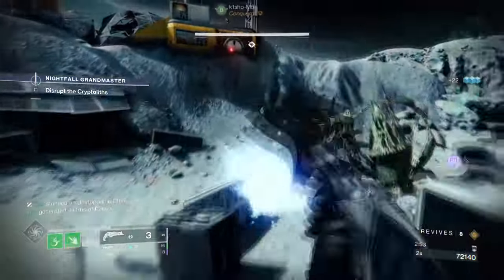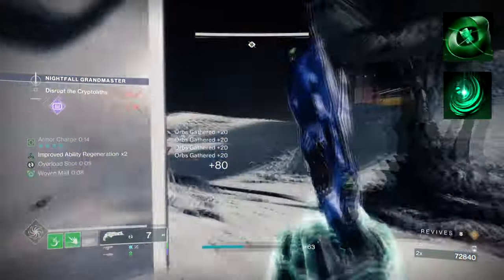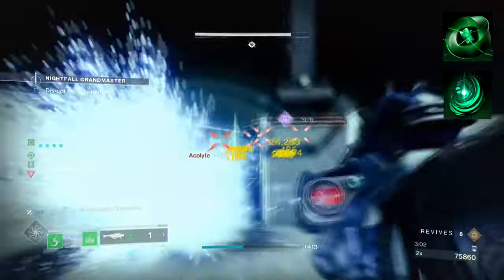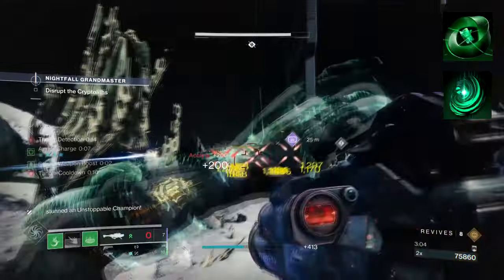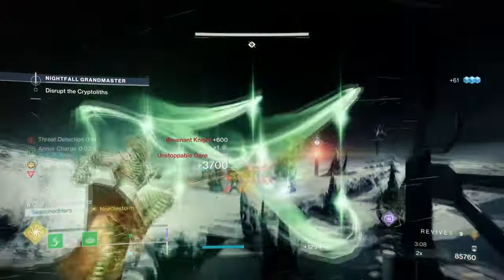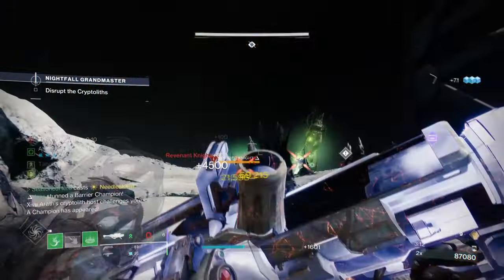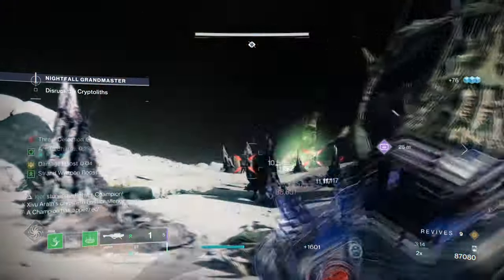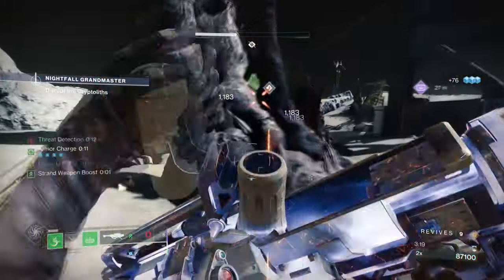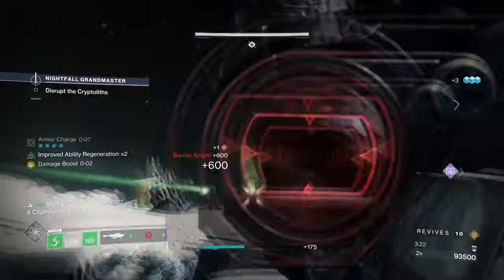To start, you're going to want to have Mindspun Invocation, where your Grapple Melee spawns three Threadling eggs. Then you want The Wanderer, where throwing a Tangle at a target will track, stick, and then detonate onto a target, which will also Suspend. We want to make it easy to apply our DoT damage from two different sources as much as possible, so the build can freely adapt to whatever situation we are in. These aspects will help the build from start to finish and also allow us to play pretty aggressively when using our Grapple.